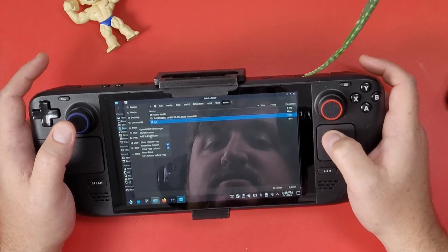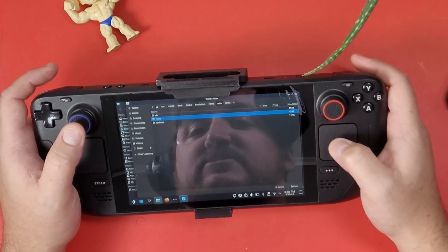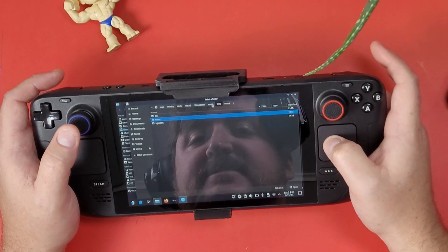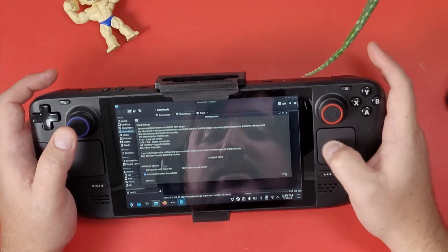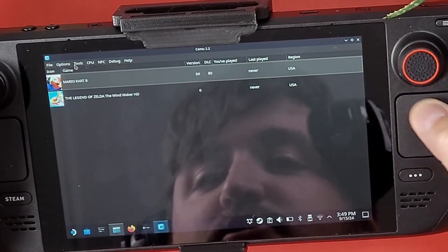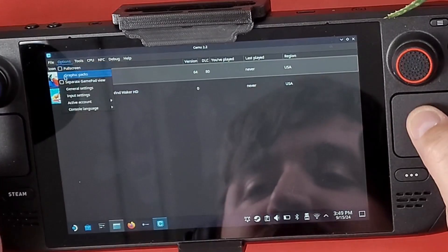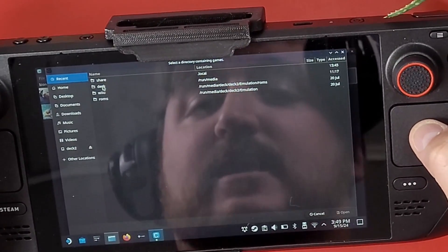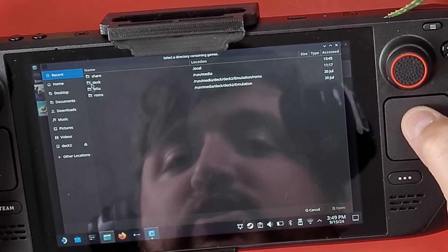Scroll all the way down until you see your Wii U folder. This is assuming you don't have EmuDeck or anything installed yet. Here are my Wii U games. I'm going to point my main folder at the root of this directory since I also have my updates, ROMs, and DLCs stored there — saves and all that will be stored right here. Click Open, then click Next. I'm going to turn off 'Automatically Check for Updates' and click Close. Then select your DLC folder and your Updates folder — for example, here are my Mario Kart updates.